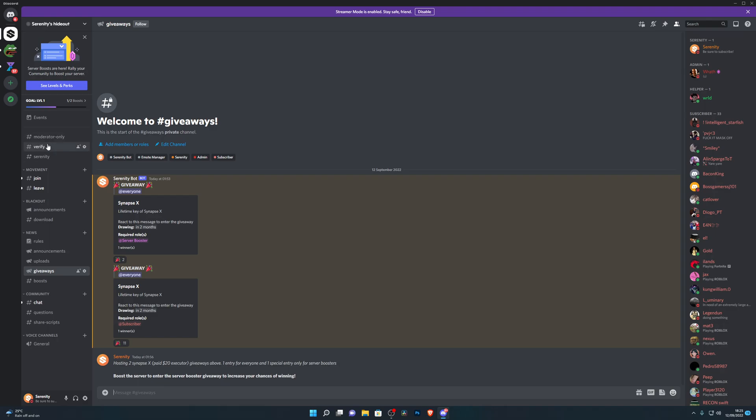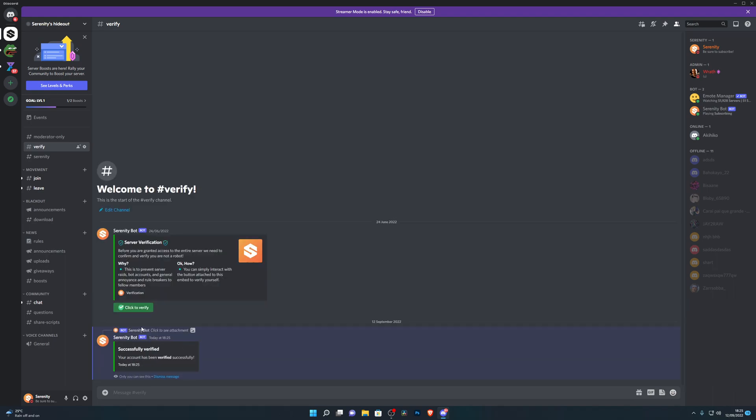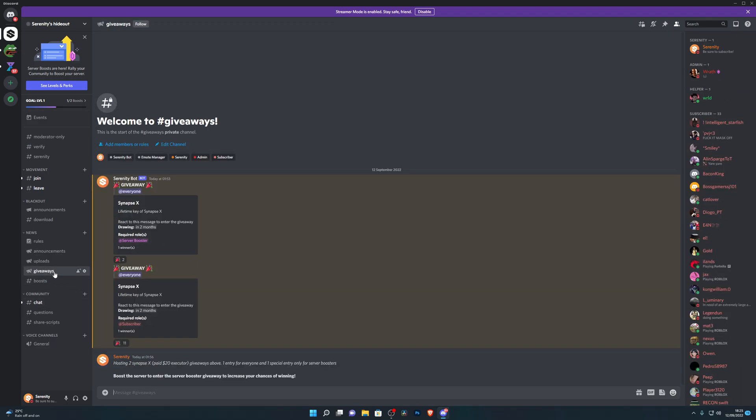Once you join the Discord server, head over to the Verify channel. Once you're in the Verify channel, go ahead and click on the button that says 'click to verify' and that will give you the verified role. Then head down into the Giveaways channel and you'll see the two giveaways. If you're subscribed to the channel, you will be able to enter the bottom giveaway, but if you want to increase your chances of winning, you can boost the server.